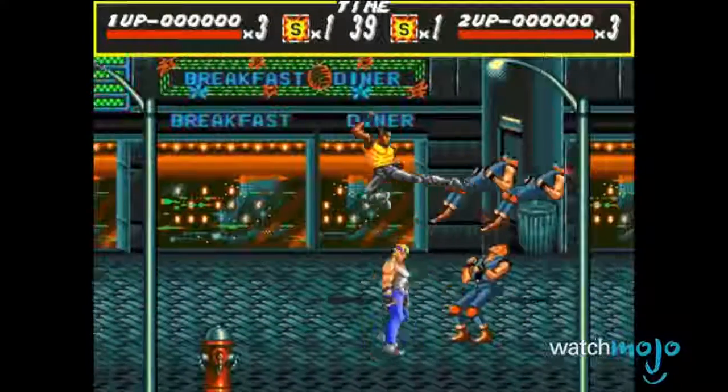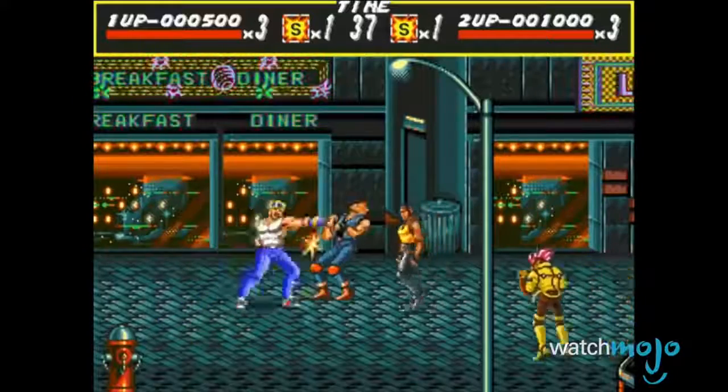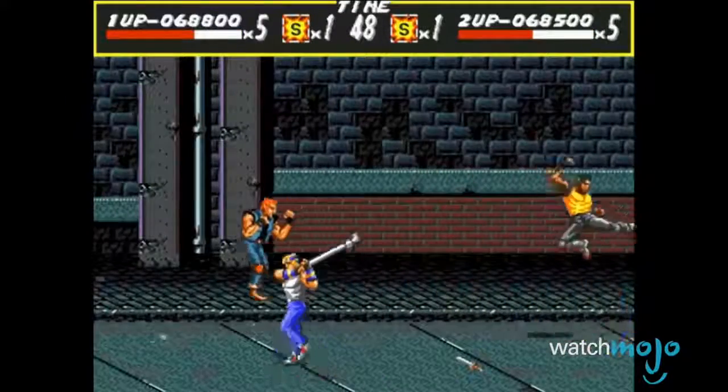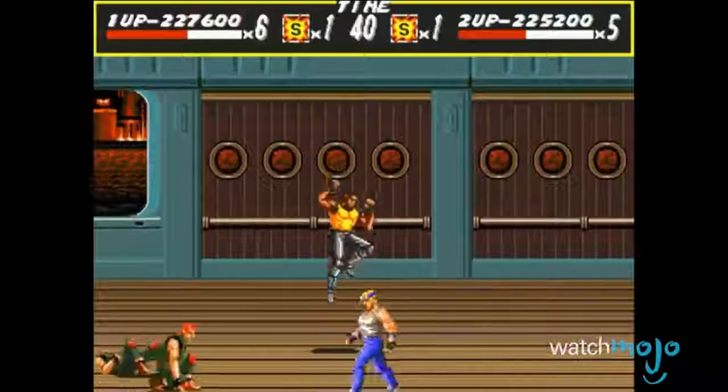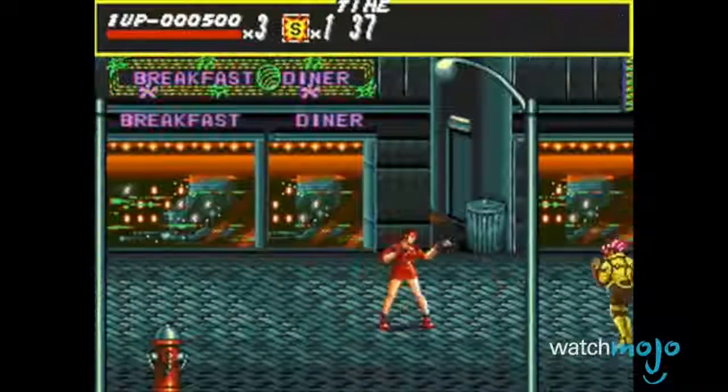Let's look at the first game as an example. Adam is extremely powerful and can jump higher than other characters. However, he's the slowest on the team. Axel fixes that by being powerful and fast, but he's not so great at jumping. And while Blaze may be the weakest among them, she makes up for it with her speed and jumping.